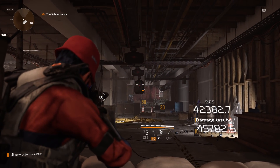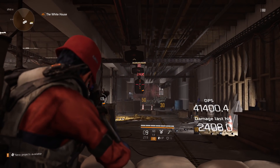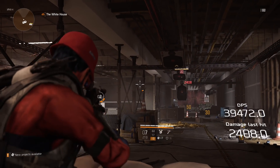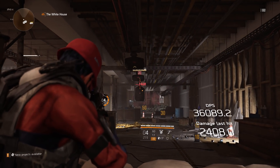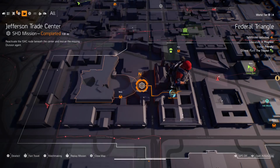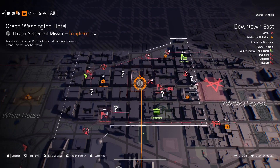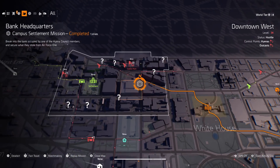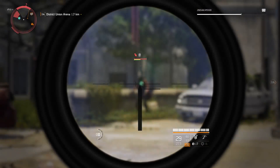While I would suggest playing on challenging, you don't have to. I've seen other people saying it dropped on normal difficulty, but I'm assuming the drop rate for that is insanely low, if it's even true. This will drop on any mission, but the ones I see most people getting the gun from are the final boss on the Jefferson Trade Center, Grand Washington Hotel, and Bank Headquarters missions. Just grind these missions over and over again until you get the drop while playing on the hardest difficulty possible.